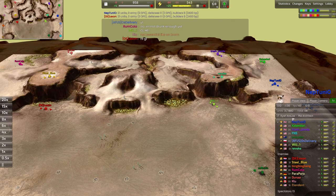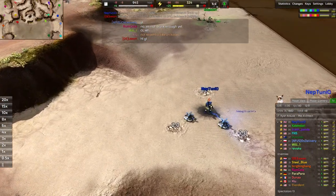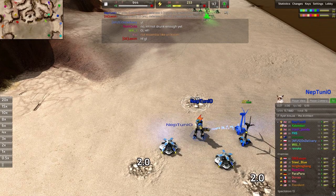On the right-hand side of the screen we have our blue team spawning on the eastern side. Their leader is Neptunio, coming in at a whopping 35 true skill, with plenty of chevrons to match.